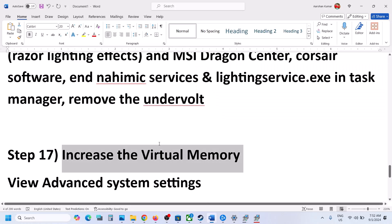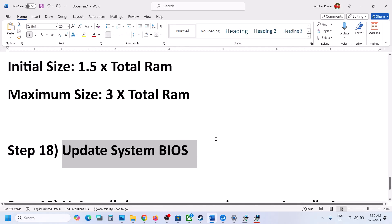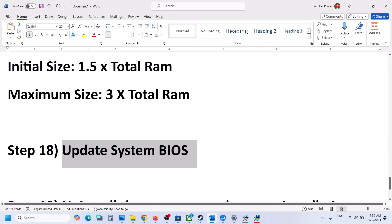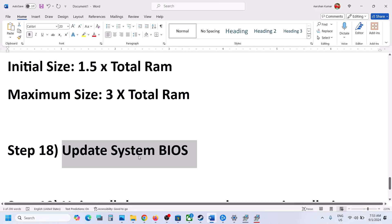The next step is to update the system BIOS. Go to your system manufacturer's website — for example, Dell for Dell computers or Lenovo for Lenovo — select your model number and find the BIOS update. For laptops, make sure the battery is above 10% and the AC adapter is connected before updating. During the BIOS update the system will restart — do not unplug the power cable. After the BIOS update, log in and launch the game.